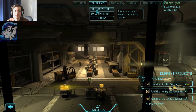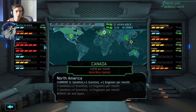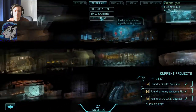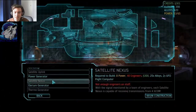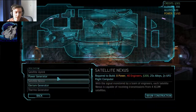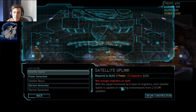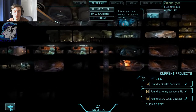The satellite nexus — let me see. I need eleven satellites. The satellite nexus will provide four XCOM satellites, and the normal satellite uplink provides two satellites. I need more engineers first.